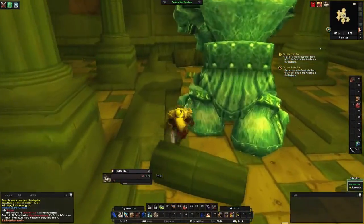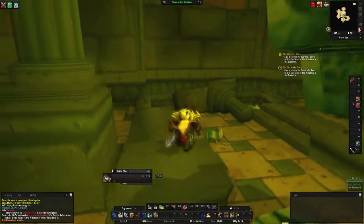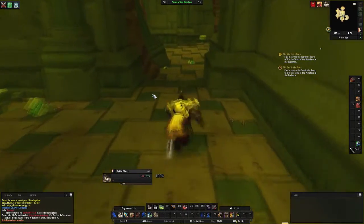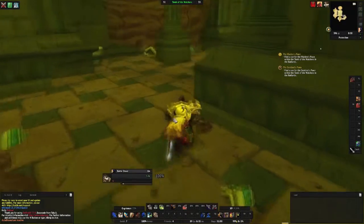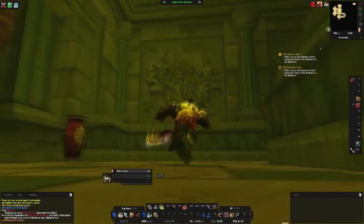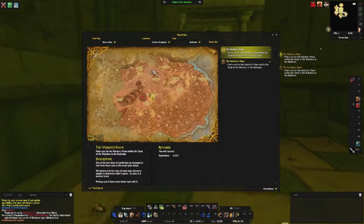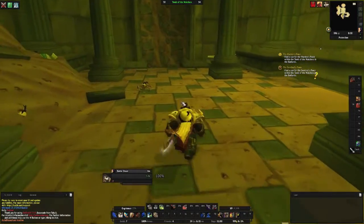...we're about to enter the tomb of the Warden and the Sentinel. This is actually two quests that kind of sort of work together. First we're gonna come around this corner — obviously this is in the Badlands — and we're very close to a dungeon called Uldaman, which is located up there.